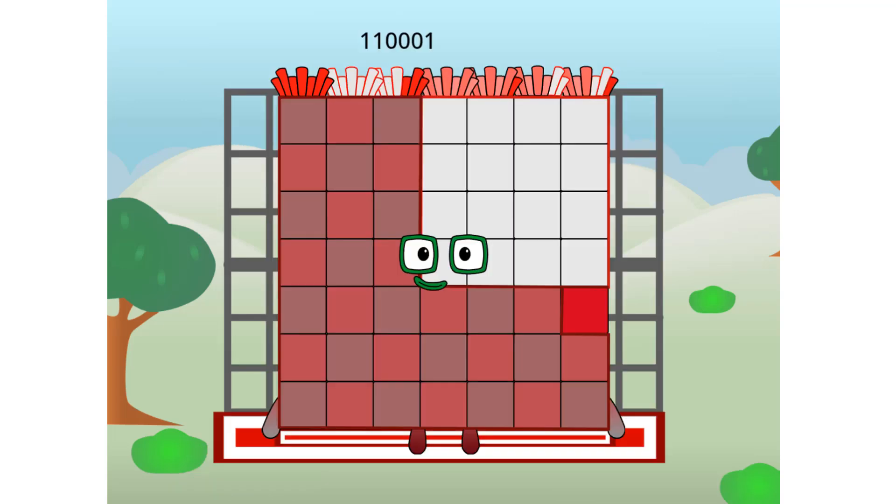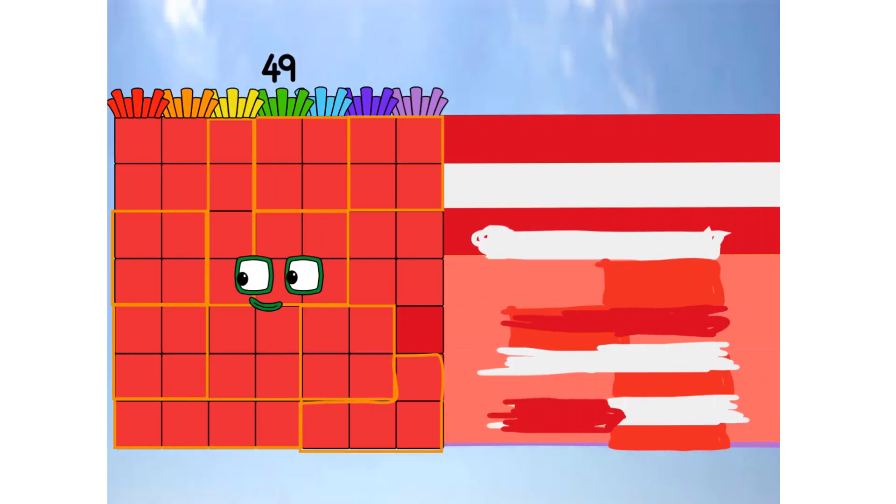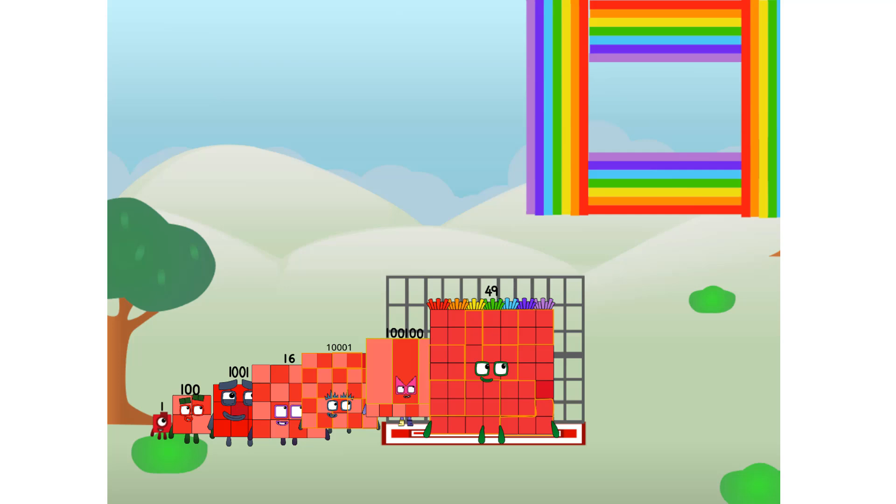Commencing rainbow test flight. All systems checking out. Seven by seven. Wish me luck. Whoa, oh, oh, whoa, yowser, hee hee hee. Didn't get that high, but I did just invent the square rainbow. Guess you've got to give it a go to get lucky.